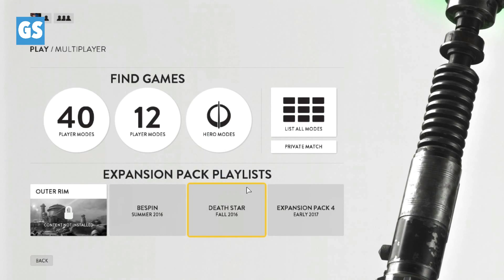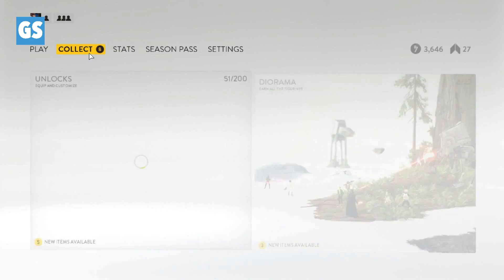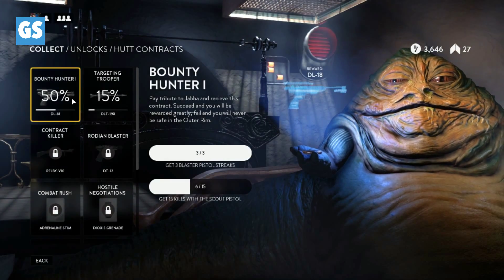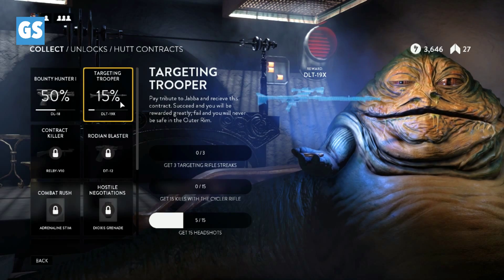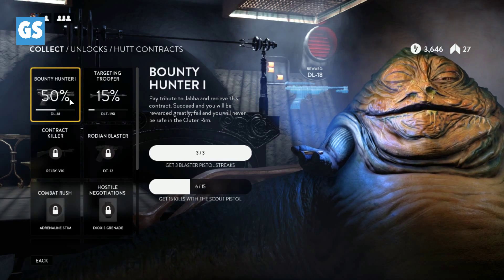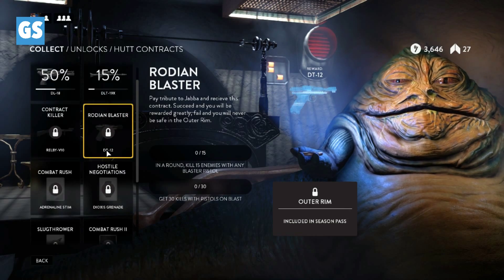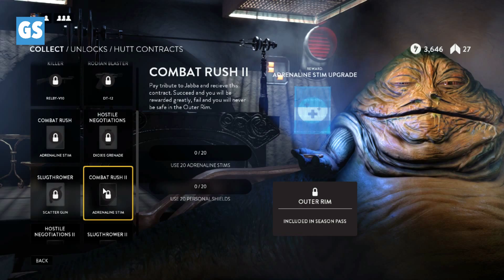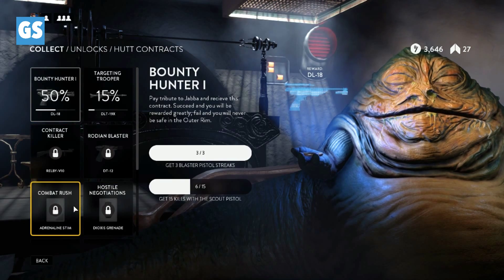I do not have the DLC because I don't have 50 bucks to spend willy-nilly, but there's been some big changes. They've completely reformatted how you find multiplayer games. There's also a bounty thing — Hutt contracts. I'm already 50% through the Bounty Hunter 1 contract. I'm also working on the DLT-19X targeting rifle and the DL-18. There are also Contract Killer and Rhodium Blaster contracts, but those are in the Season Pass and we don't currently have that.